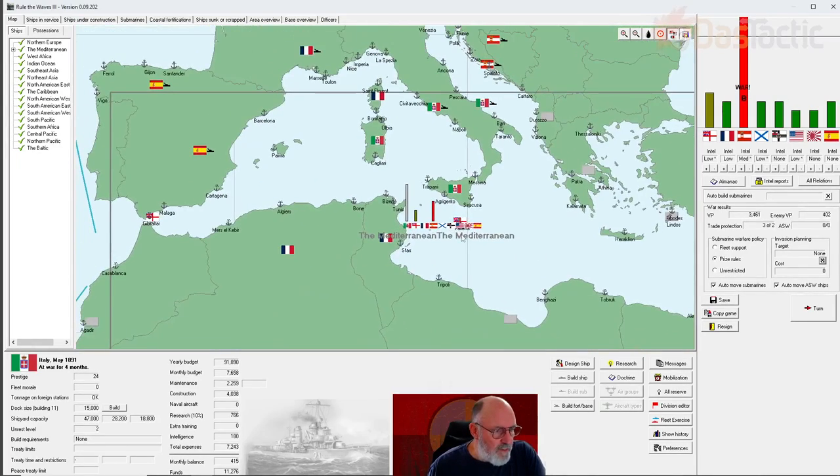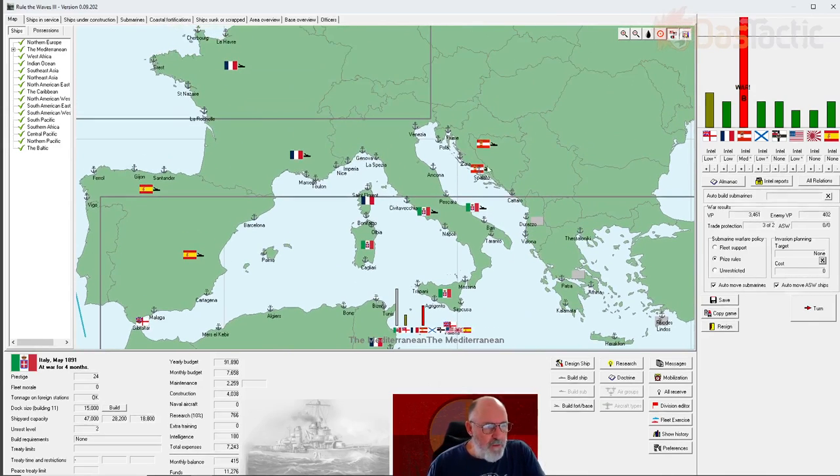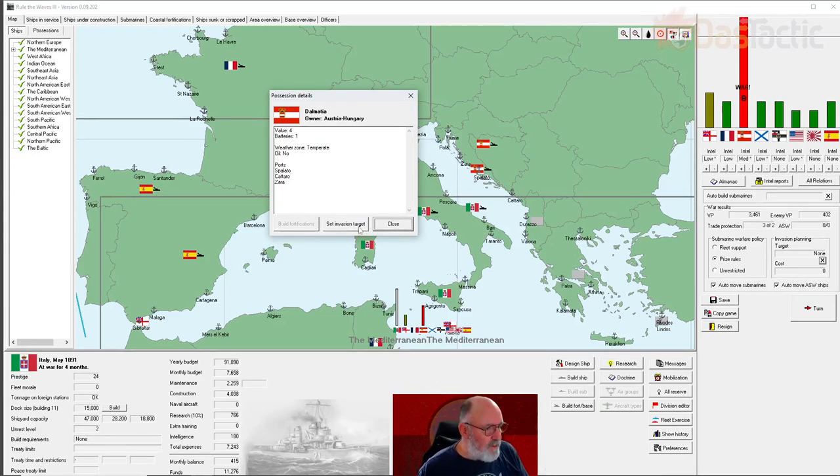We do actually have dominance of force in the Mediterranean, which is what we're interested in. You can't really invade home territory - hovering over this area shows the possession is Austria-Hungary and it's a home area, so we can't do much with that. The next flag down is Dalmatia - the owner is Austria-Hungary, it's a value-four zone with limited value, and it has a base capacity of 60 with one battery allocated. I can click on any of these zones to get details like batteries, base capacity, and whether it has oil.